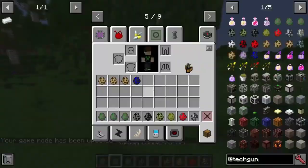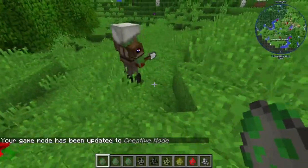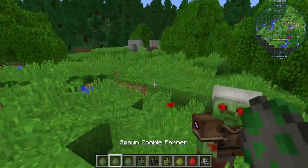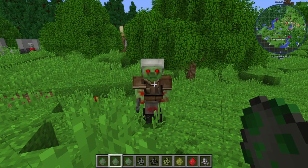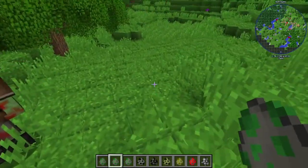First one we have here is the zombie soldier right here. Look at him, he's got a little shovel, he's kind of cool looking, kind of creepy looking, he's got red glowing eyes almost. Look at that, he just gave me a little head nod.